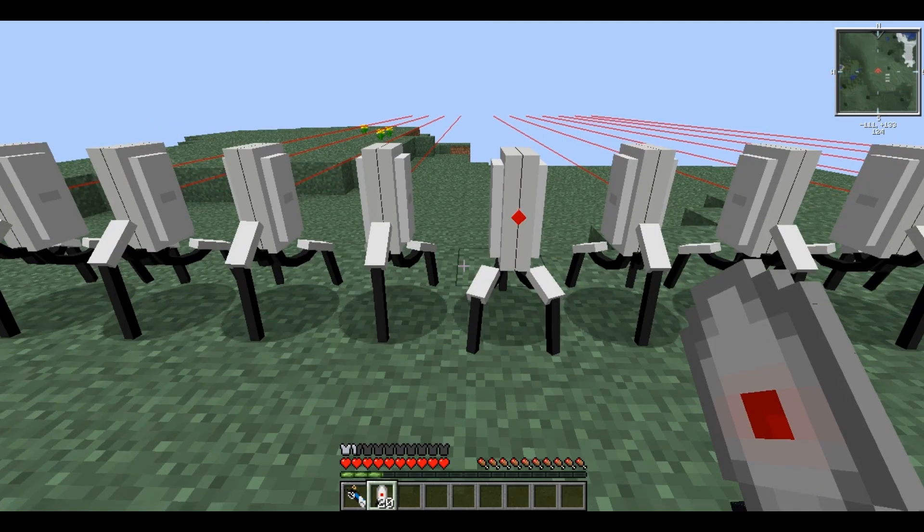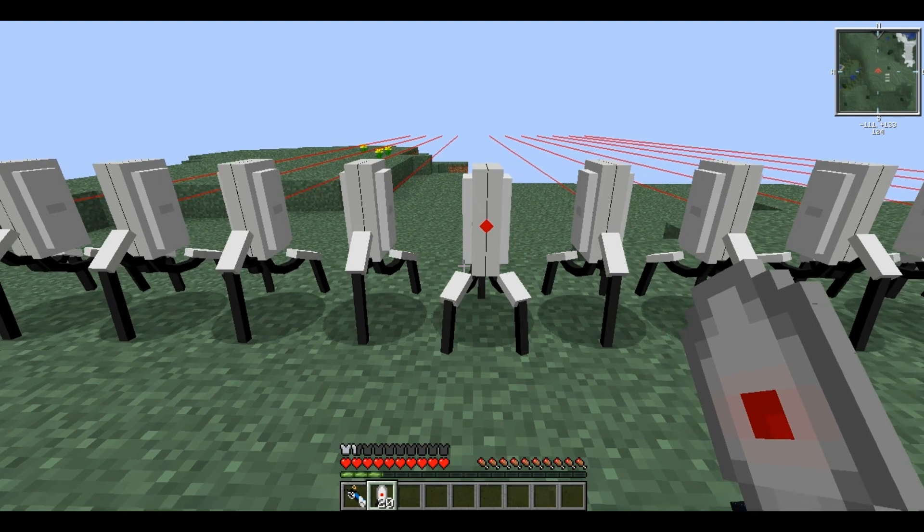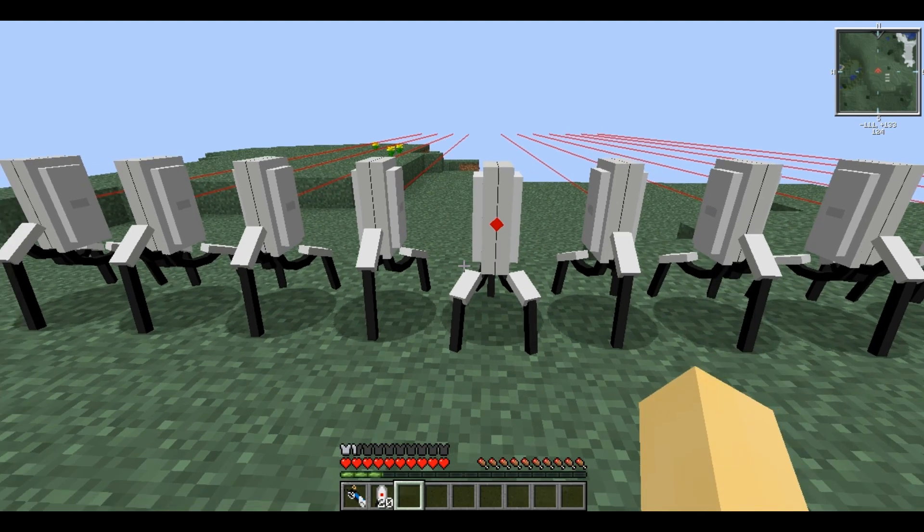When placing Sentry Turrets there is a 1 in 10 chance that one will be placed facing you with no red line. This is called an Oracle Turret.